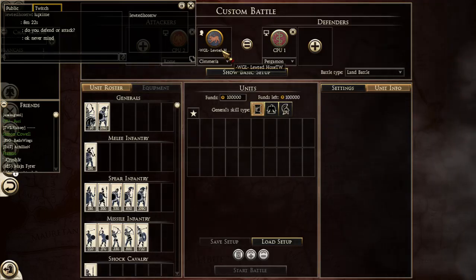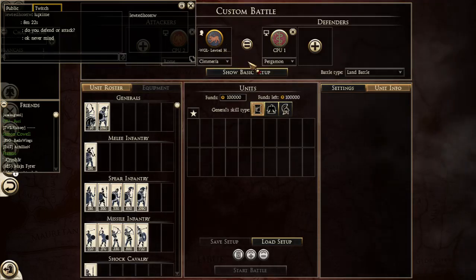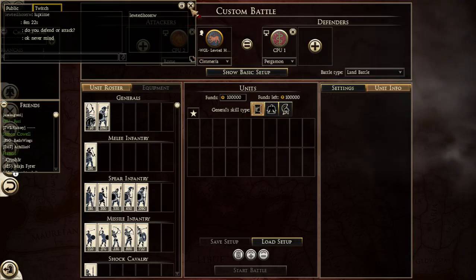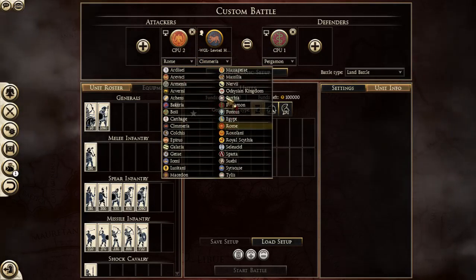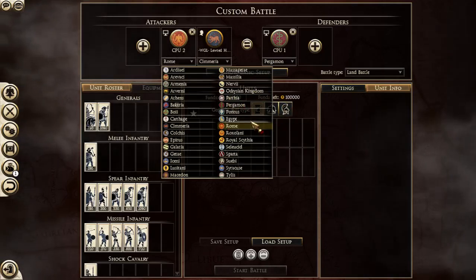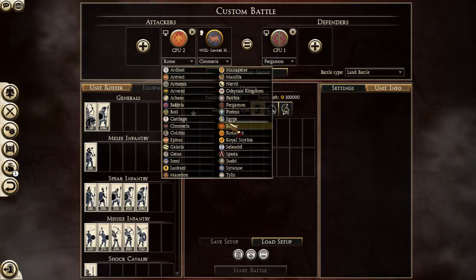Next I'm going to go into Cymeria, but before I do, I'm going to talk about the culture as a whole. The Black Sea Colonies is the most recent DLC that Rome 2 received.